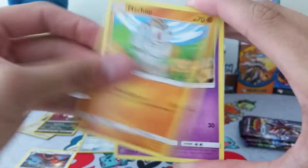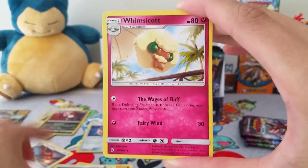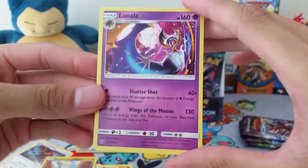Next pack: Machop, Trubbish, Delibird, Jangmo-o, Hala, Darkness Energy, Whimsicott, Mareanie, Jangmo-o, and a Lunala non-holo rare.